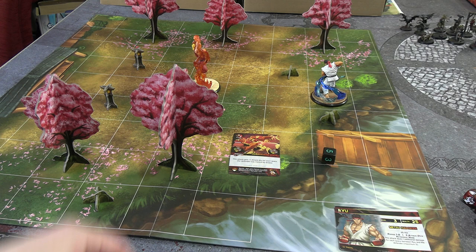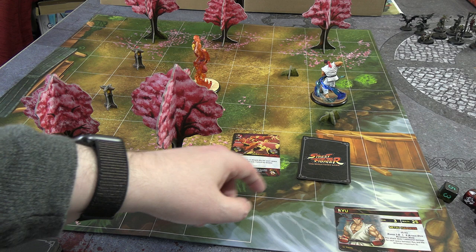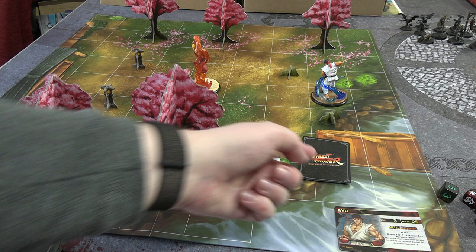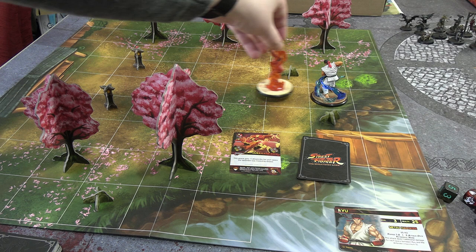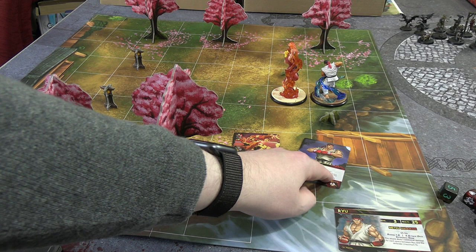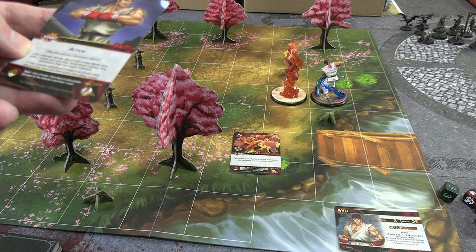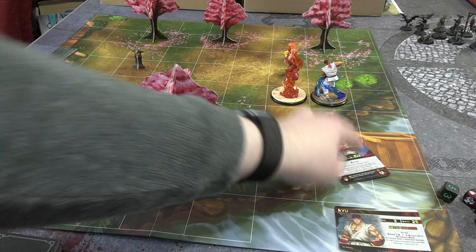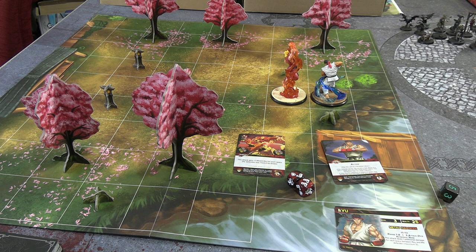We rolled a 5, so Ryu is trying to counter with the top card of his shuffled deck. We flip it and it's a bait event — not a special, so it doesn't apply against Hurricane Kick, and there's no penalty either. That goes to his discard pile. We roll two attack dice and get two damage plus one, so that's three damage — Ryu is down to 22 HP. That was one of our two actions.